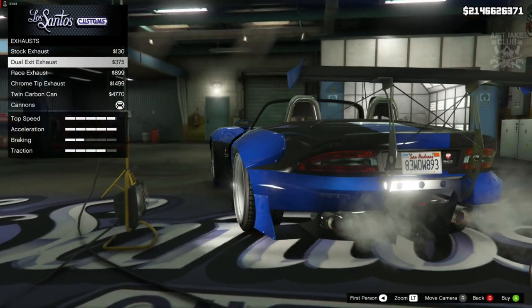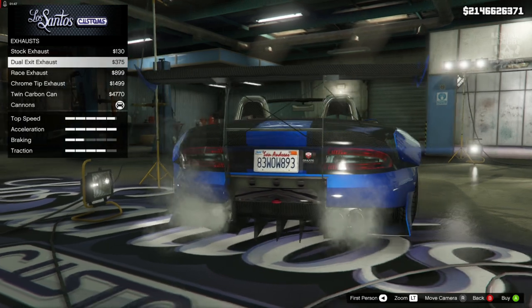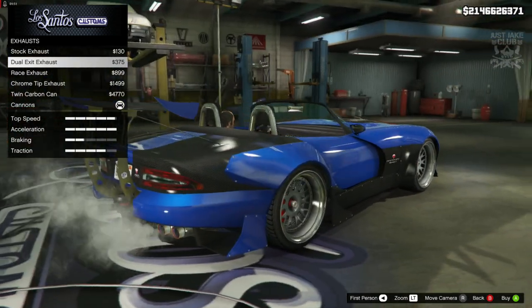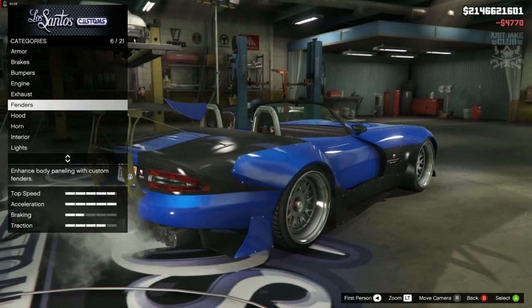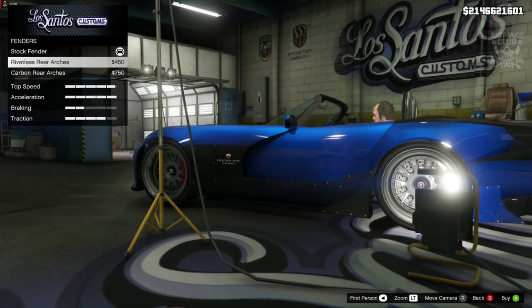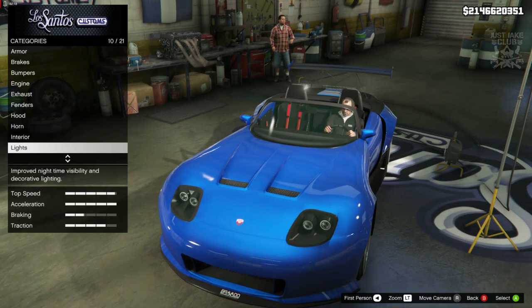The reason we're going with the twin carbon cans is because they fill that gap a little bit more. I was in favour of the dual exit exhaust but they're a little bit more puny and sunken into that bumper. We can't change the rear diffuser which is a shame. Then for the fenders we are going to go with rivetless rear arches.